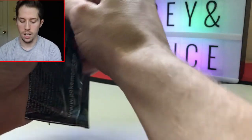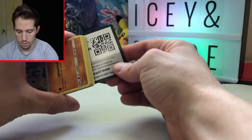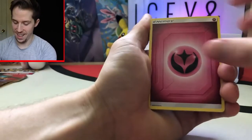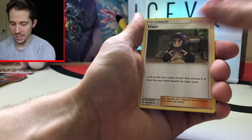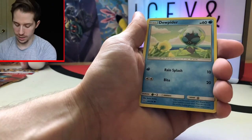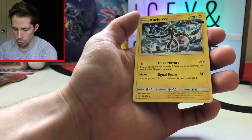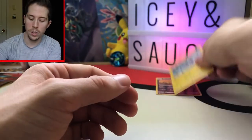Let's get into this Dark Rye and Umbreon pack. Four to the front. We got a fairy energy. Normalium Z, Hapu, Magneton, Meditite, Shroomish, Slakoth, Drifloon — I keep wanting to say PewDiePie, but it's Dewpider — Chandelure Reverse Rare, and a Zekrom Ultra Beast. Not really familiar with that one; I'll have to look into it.